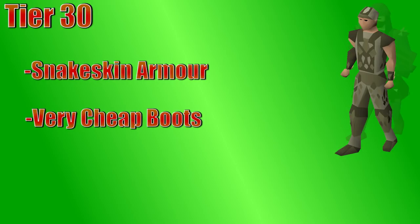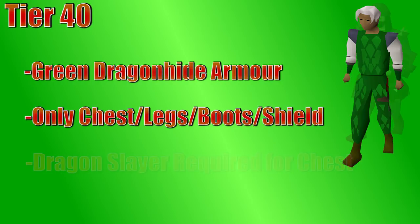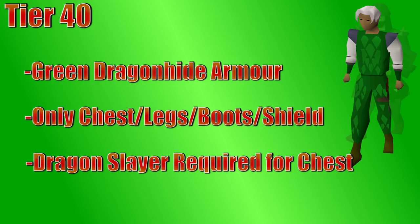There's also a snakeskin shield, which you can get if you're using a one-handed weapon. At 40 range and defense, you're going to start unlocking some dragonhide gear. In this case, you can now use green dragonhide. When buying a green dragonhide set from the Grand Exchange, you're going to get a body, legs, and vambraces, which go in the glove slot, but there's also a green dragonhide shield for those with an open shield slot. Green dragonhide is pretty legit gear for having low requirements and being very cheap, but keep in mind, to wear the green dragonhide body, you're going to need to complete the Dragon Slayer quest.